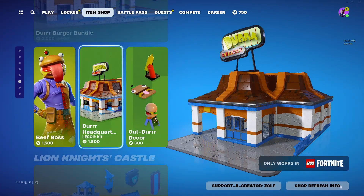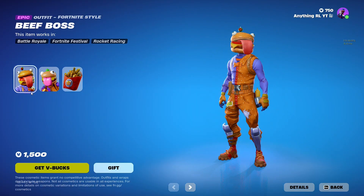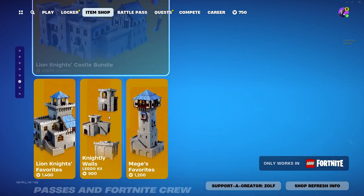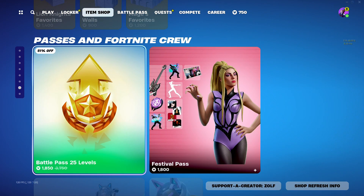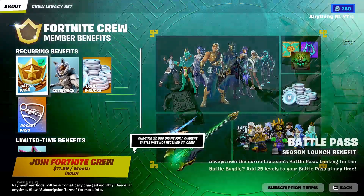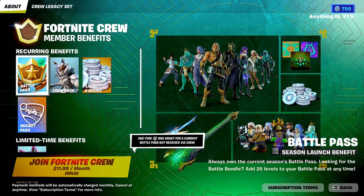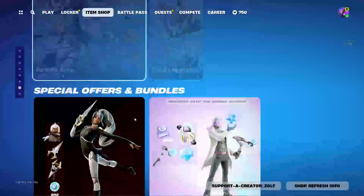And just some Fortnite Festival stuff — they continue to lower the prices because literally nobody buys them. We got the Beef Boss, it's a good skin. Festival Pass — 51% off the Level Up Pass for the Battle Pass is good. Crew Pack — you got the V-Bucks, the Crew Pass, the Battle Pass, the Rocket Pass, and more styles depending on how long you subscribe to the crew.